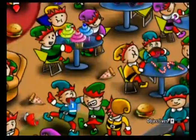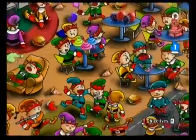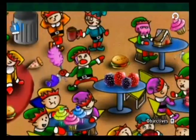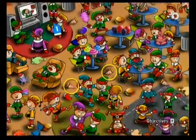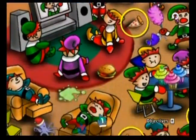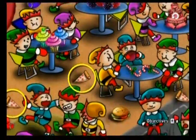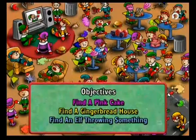Oh, dancing blue elf, by the way. These days I'm going to get to those two trash cans, but first there's pizza on the ground. Oh man — I think I just saw... I did see what I thought I saw! Pink cake — well, there's a pink cupcake. Where's the other piece of pizza? Because I know I saw it. Oh, and I got elf throwing something. Oh, there it is. Oh, there's the cake.